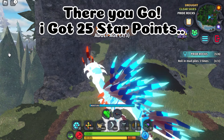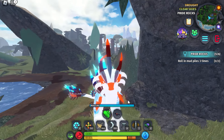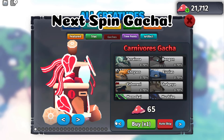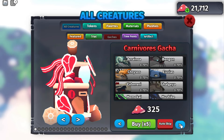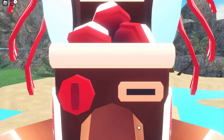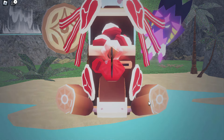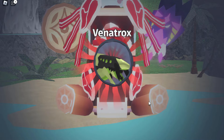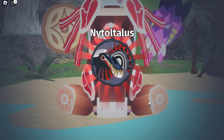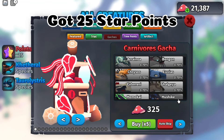There you go, I got 25 star points. Don't use a growth token — you won't get anything. Next, spin the gacha and get the cheapest gacha. Got 25 star points!